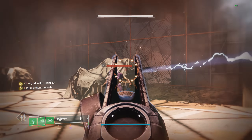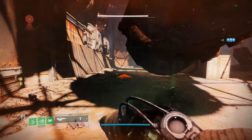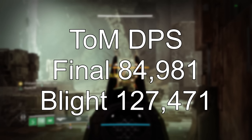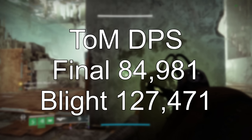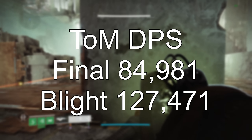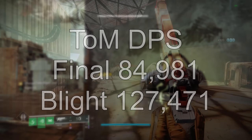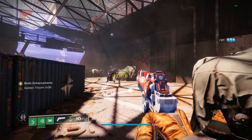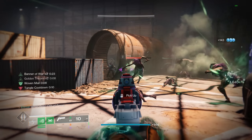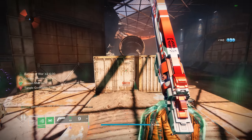But where this thing excels is its damage versus Red Bars. It hits for 18.8k per bullet with the final round, which means the DPS of the final round shot is almost 85,000, and with the Blight it would be up to 127,000 versus minor enemies in this game, which is actually absurd. Comparing that to a 120 RPM hand cannon with the highest damage buff in the game at 50%, the Touch of Malice isn't that far behind in terms of single bullet damage, but shoots well over twice as fast.